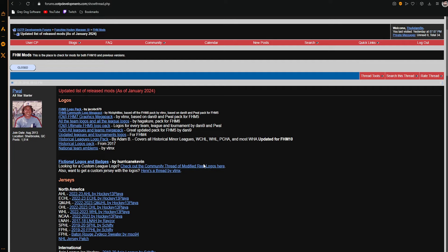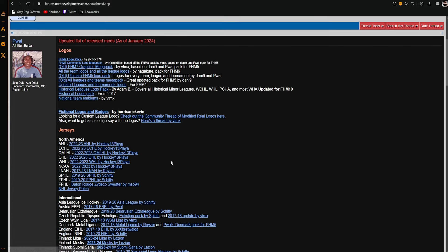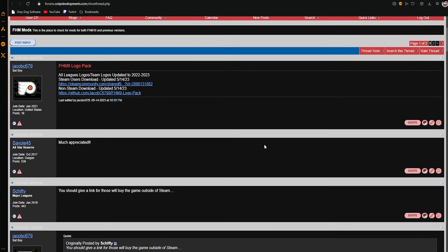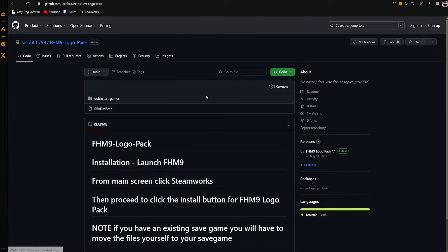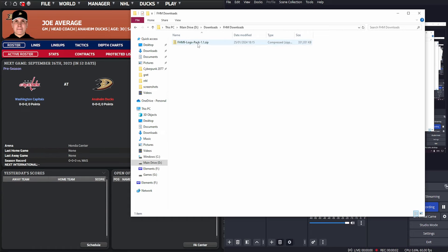Go to your search engine of choice and put in outoftheparkdevelopments.com, then pop to the forums — I'll put a link in the description. This is the updated list of released mods as of January 2024. The key one to look at is at the very top: the Franchise Hockey Manager 9 Logo Pack. At the moment there isn't one for 10. You can download it via Steam but I wouldn't recommend it due to extra steps, or you can just go into the GitHub and download the file directly.